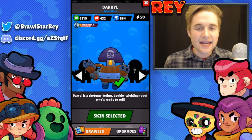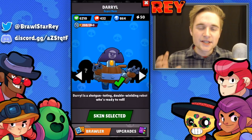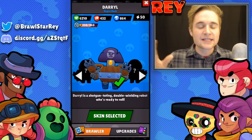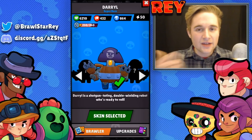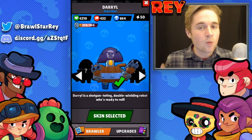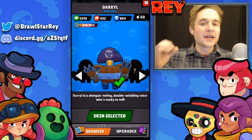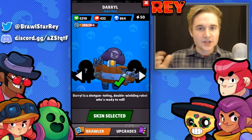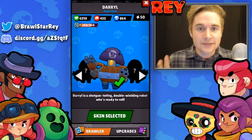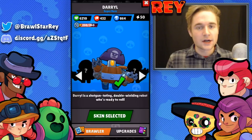Daryl's star power is a little underwhelming — all it does is reduce the damage he takes while in his super. Since Daryl's super already goes very fast and is hard to target, it's not crazy effective — just kind of a nice bonus. Overall, Daryl is very good right now in Brawl Stars, especially alongside that increased movement speed.